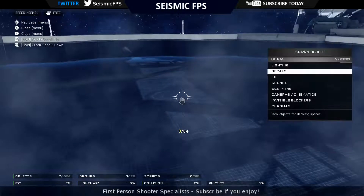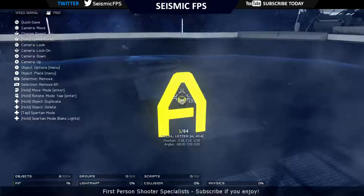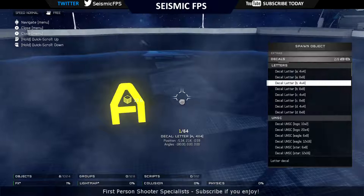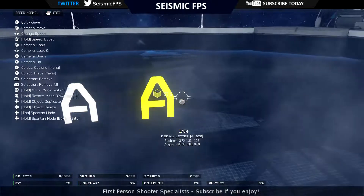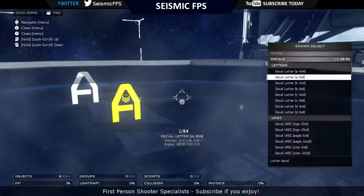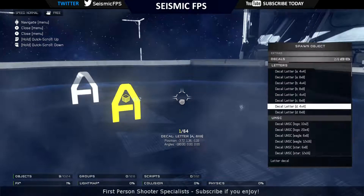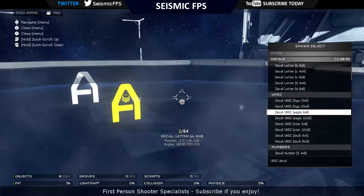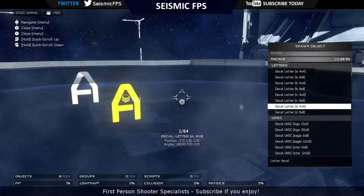Moving on we have decals. So these are just letters, so you've got A - capital and that's also a capital. That's double size. So you've got a 4x4 and 8x8 for A, B, C and D. But that's it. I'm not sure what the go is there.